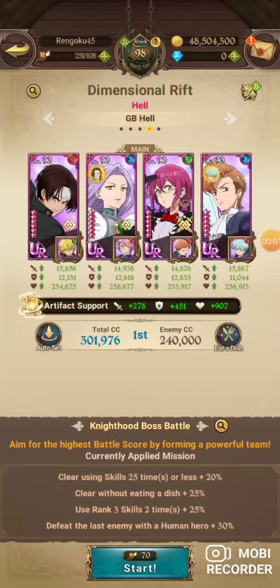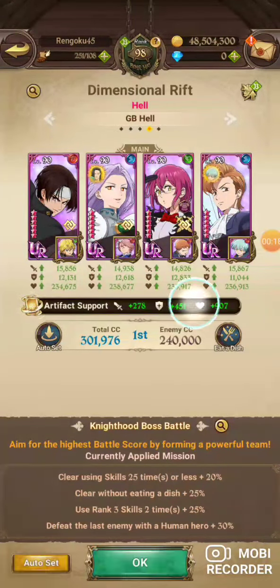We're back with another guide video for Kumu Hell, and this week is the No Food mission. I know you guys are gonna think that's really bad, but it's actually not. Other missions are: use rank skill 3 two times, and defeat the last enemy with a human hero.